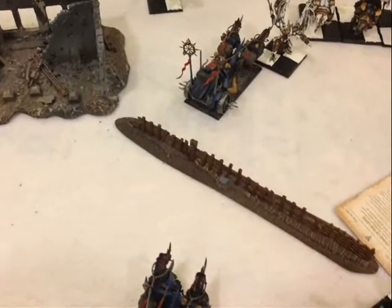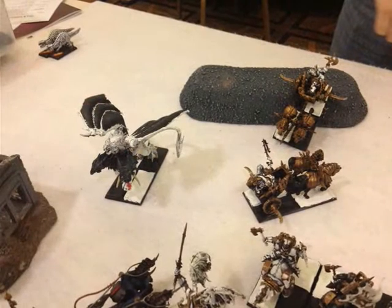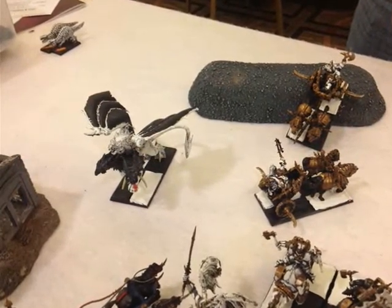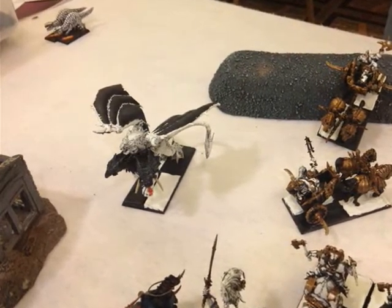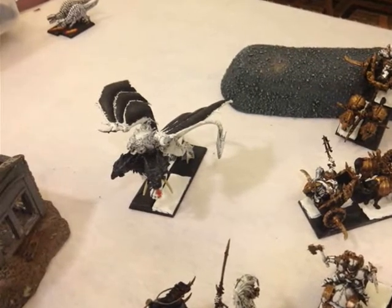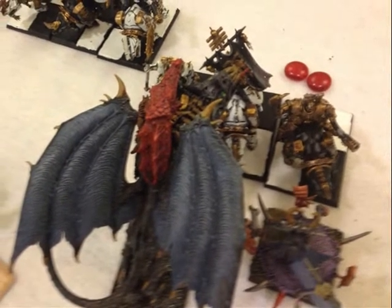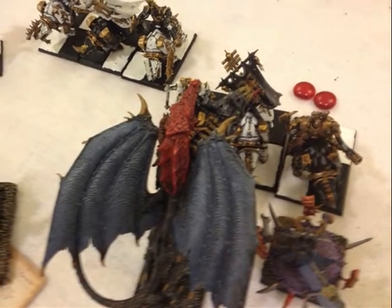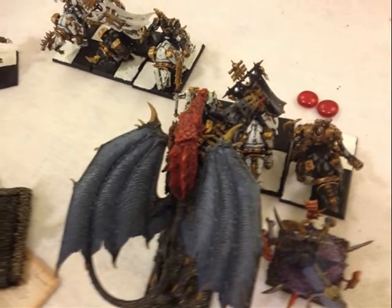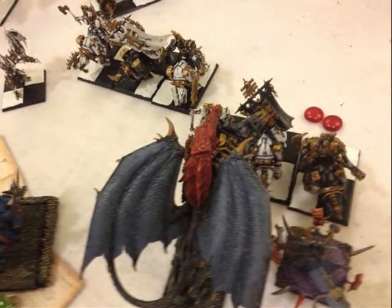Only one Chariot makes it into the Demon Prince, which sucks. His Chariots rally back. The dogs continue to flee. I'm shooting at his units with the Hell Cannon trying to leverage the leadership penalty, but I do only a couple of wounds. I just don't do enough to these Skullcrushers — it's really sad. I really thought that with the Strength 6 and Strength 7 attacks I could do a lot of damage, and I don't.